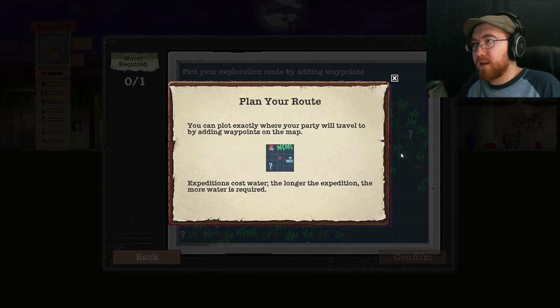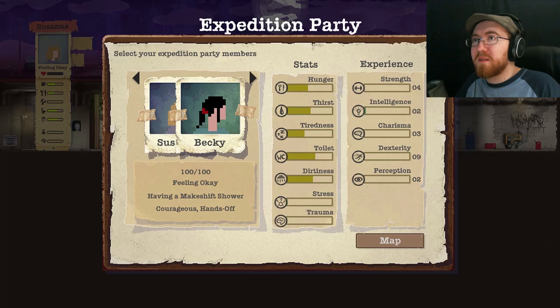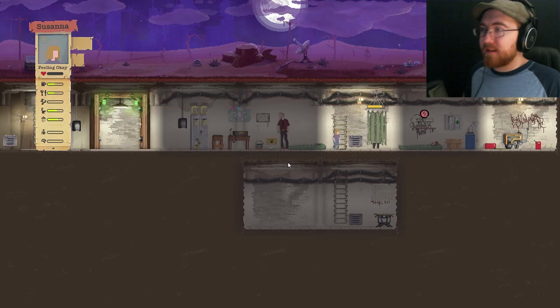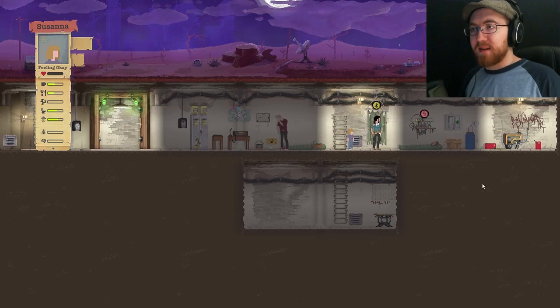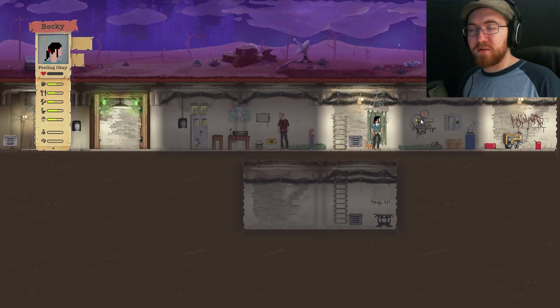Plan your route. You can plot exactly where your party will travel to by adding waypoints on the map. Expeditions cost water — the longer the expedition, the more water is required. Go to that school, small house, the church. How do I get more water then? I'll figure out how to get water and we'll continue this in the next one, because I don't know how to do what I need to do.